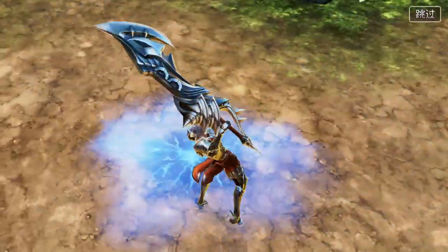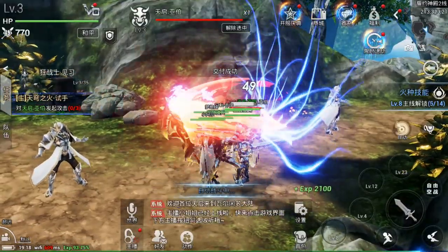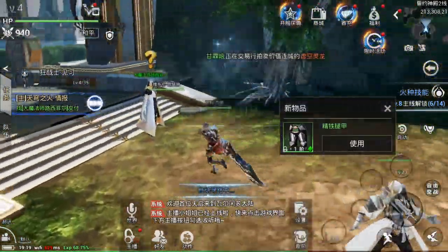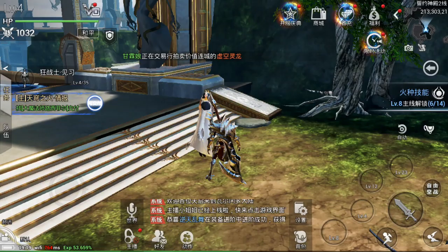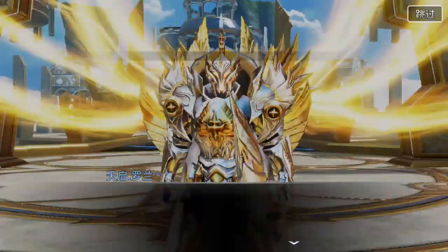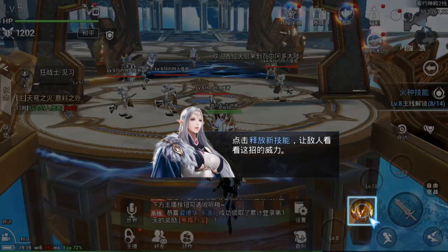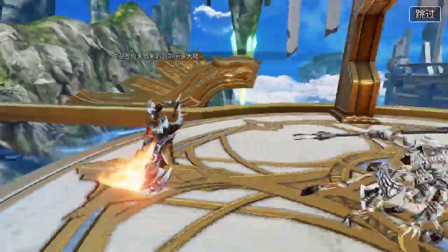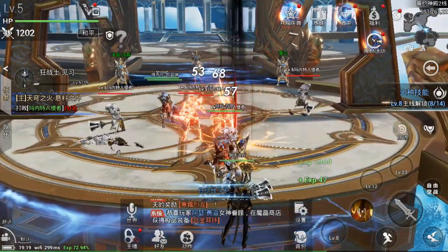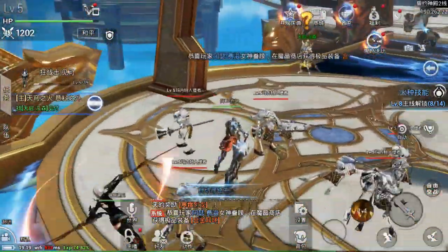We got our first weapon — and cinematics! It fell from the heaven. We also got some armor. Okay, let's do it. You can see you have the power there. You can move freely the camera, which is good. I like this.